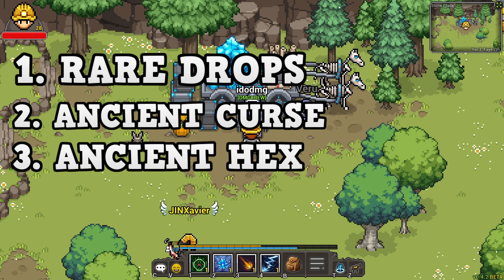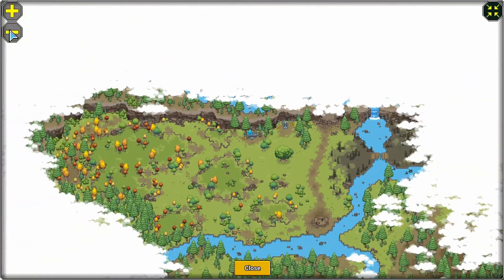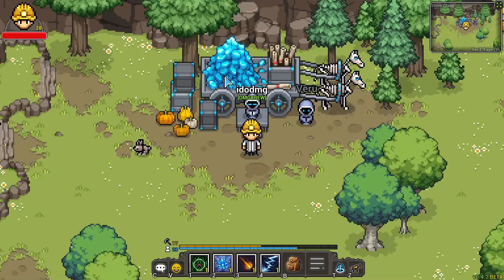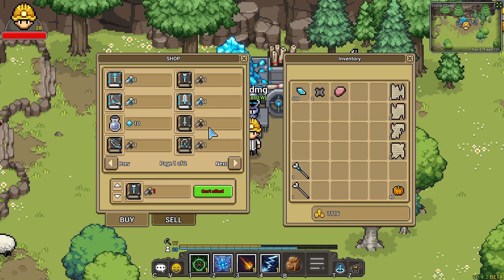The ancient curse and the ancient hexes can actually be used at this vendor right here. This vendor is located at the very top of the map in the current state of the game, up by the skeletal faction — the big blue card of gems — and you can see all the recipes that you can buy from this vendor. On the vendor you'll see different scrolls: the white and blue ones are the cursed scrolls and the brown ones are the ancient hex scrolls.